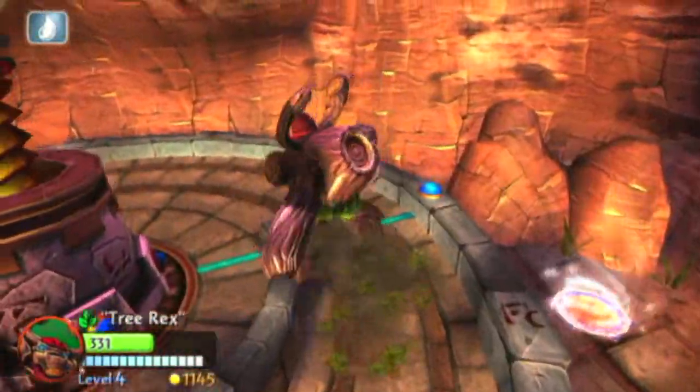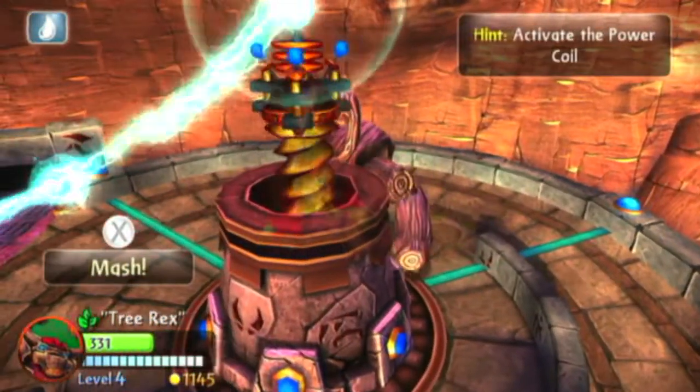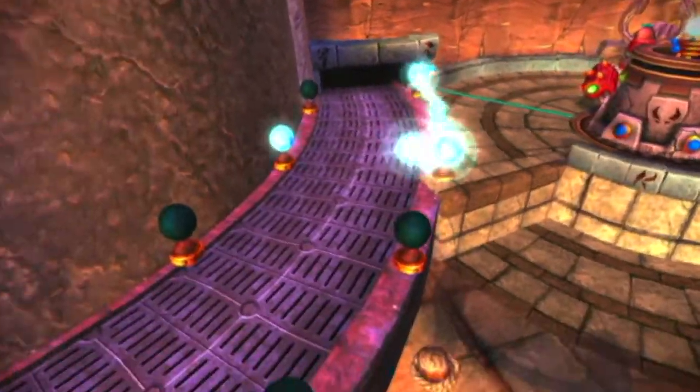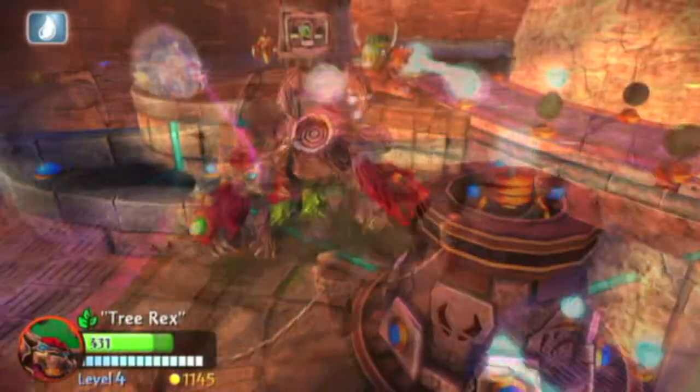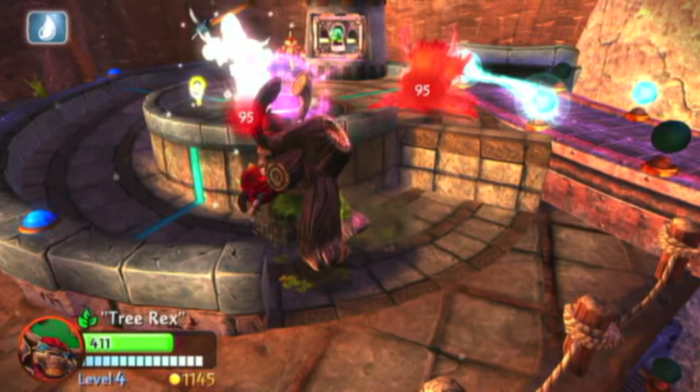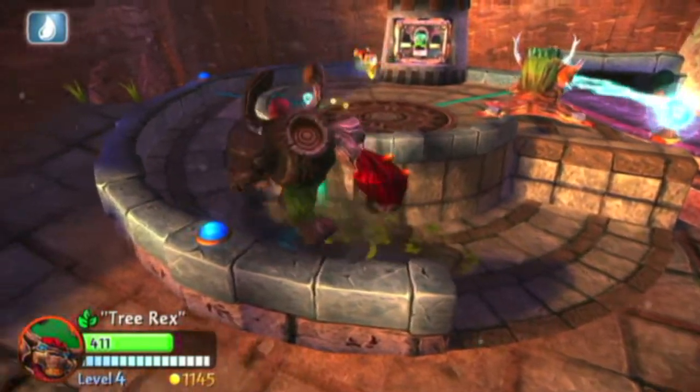You can definitely use a nickname if you'd like. And there's an element icon to the left, which you see is a tree — because, well, he's a tree. Now, in some sections of the game, better Skylanders would do better. As you can see the little water symbol on the top left, that means a water Skylander would do better in this area.